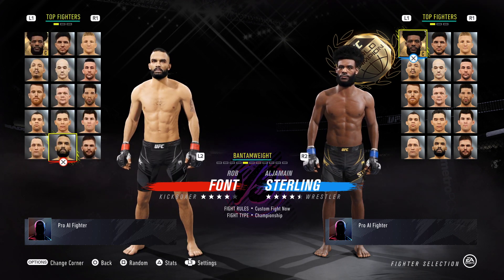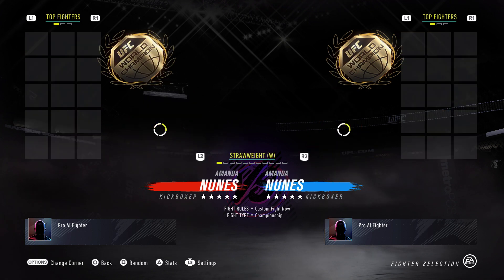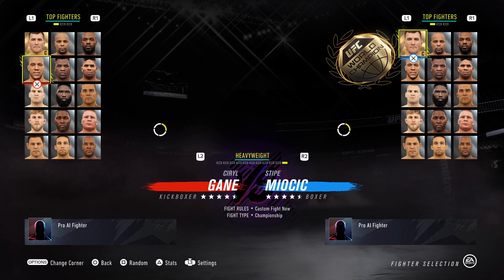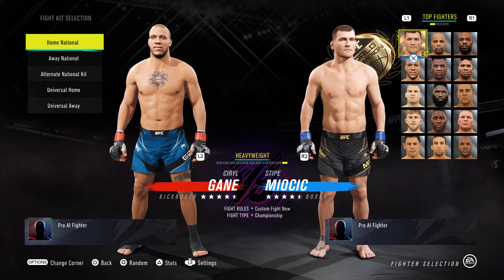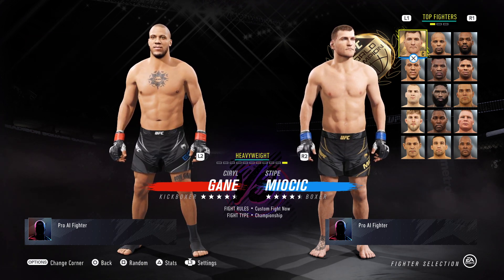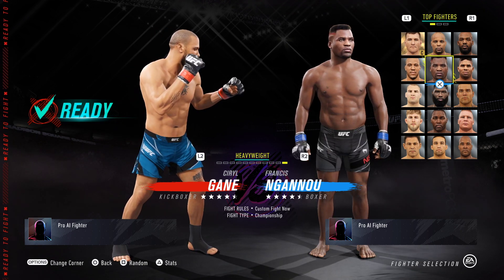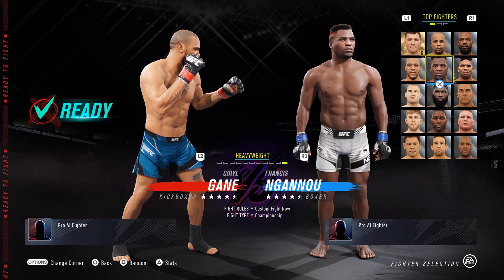So to recap, we covered Rob Font, Conor McGregor, Jake Matthews, and now Cyril Gane in heavyweight — he's in the top fighter section. He's a decent-looking character model with high-res textures on the face and good tattoos as well. Francis Ngannou is shown as his opponent.